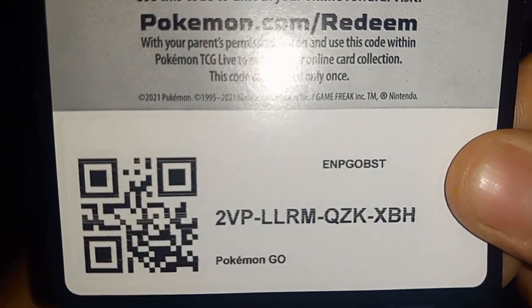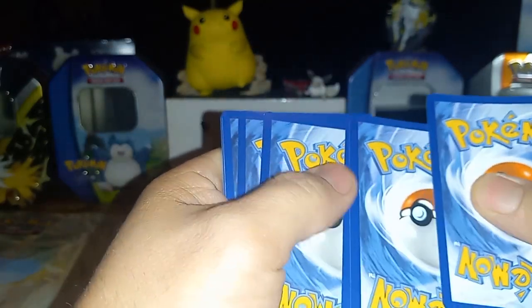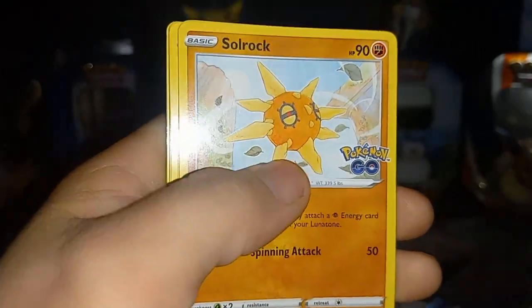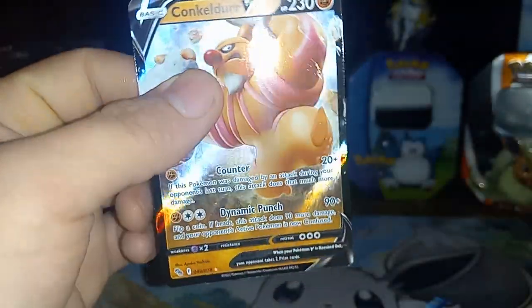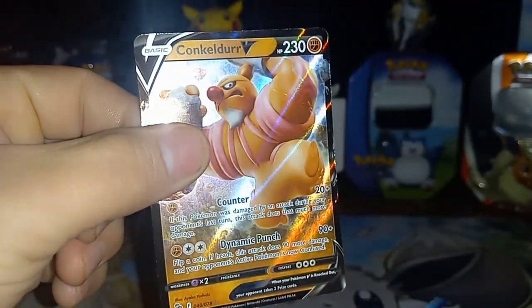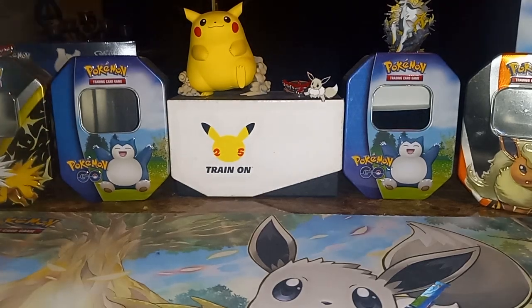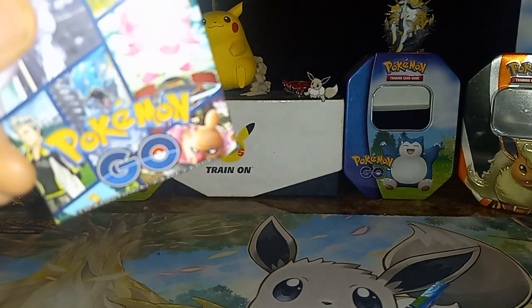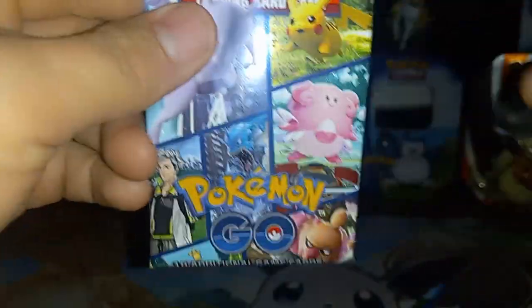We are definitely going to press forward with another pack. Alright guys - oh, looks like there might be something back there. No way! If we hit another hit I'm just going to lose it. One, two, three, four. Water Energy, Solrock, Charmeleon, Egg Incubator, Squirtle, Larvitar, Alolan Rattata, Numb, Alolan Raticate. Reverse is a Pikachu, and Conkeldurr - nice! We did hit another hit and that's awesome. Honestly anything past this is just awesome because we've already pulled a secret rare Mewtwo, the gold, which is stellar. I cannot believe I had that much luck, especially with Pokemon Go.